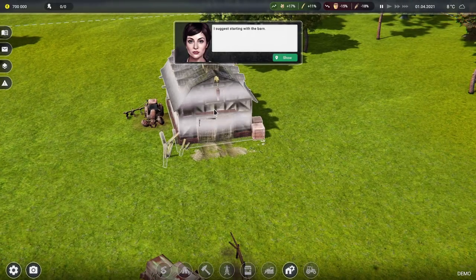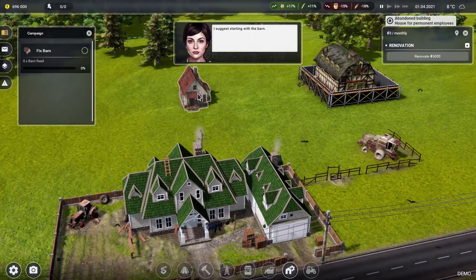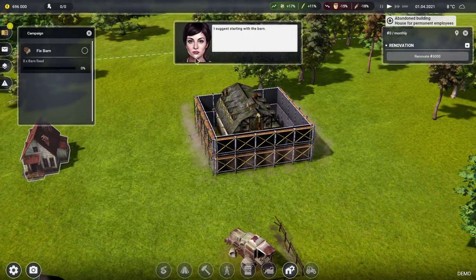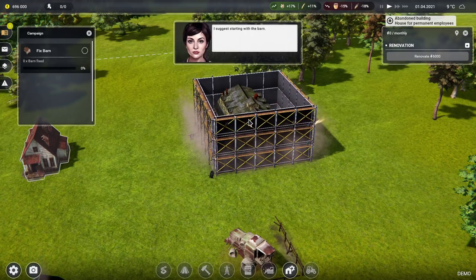The barn looks a little bit worse for wear. We renovate it for 4,000. We are indeed being handheld through this tutorial. Work on the barn — I'm sure we can get on with that.